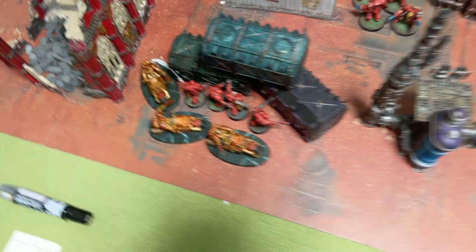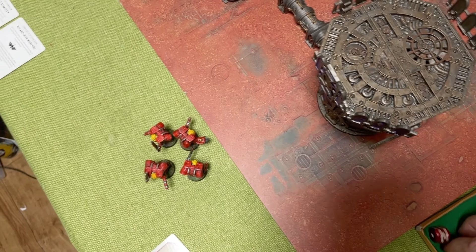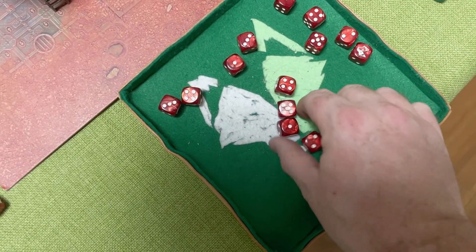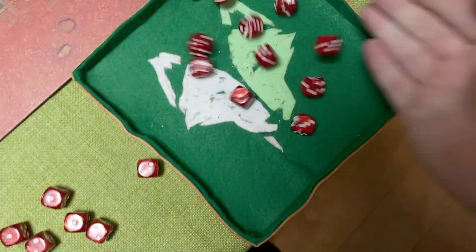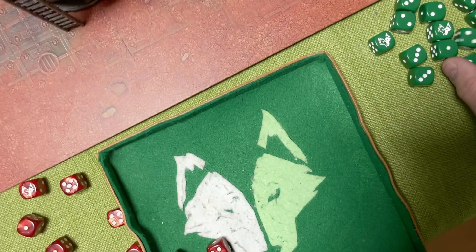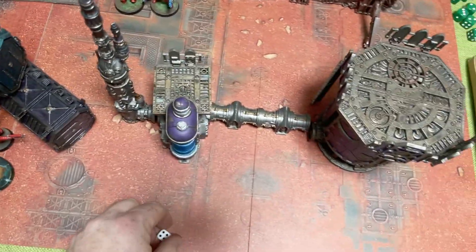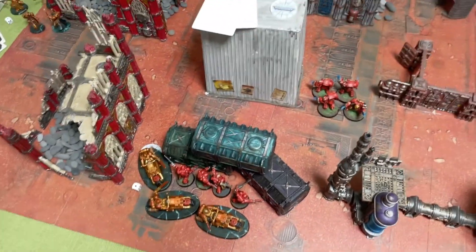They get to attack back - three regular guys plus the Sergeant, four Chainswords plus four Shock Assaults, hitting on threes, wounding on fours because of Savage Echoes. Saving on threes - that's three wounds, putting one Bike down to one wound. And we didn't take that objective.